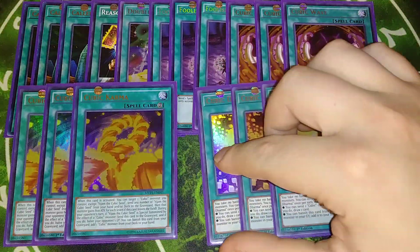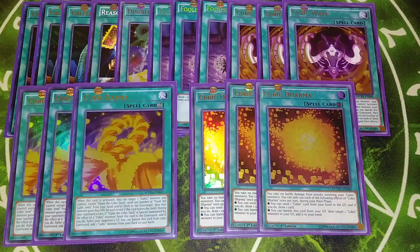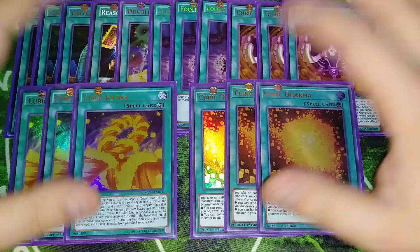For the last three spells we play three copies of Cubic Dharma. This card is insane — you take no battle damage from attacks involving your Cubic monsters, so you can leave V-Jump in attack position and swing at your opponent, giving them more and more Cubic Counters. Once per turn during your main phase you can either send a Cubic card from your hand to the graveyard and draw a card, or banish this card from your graveyard to target a Cubic monster in your grave and add it back to your hand.